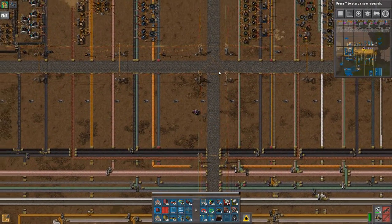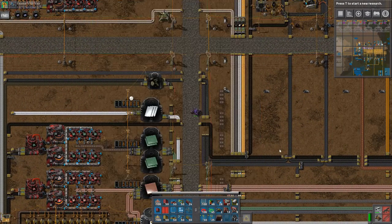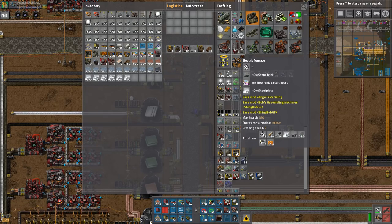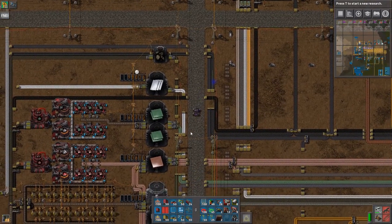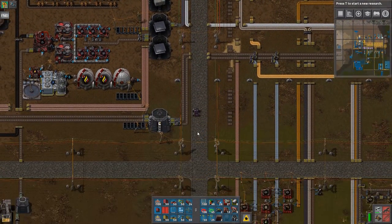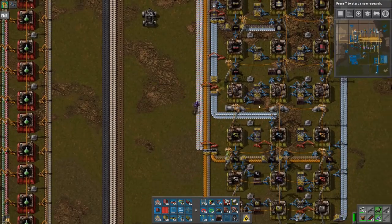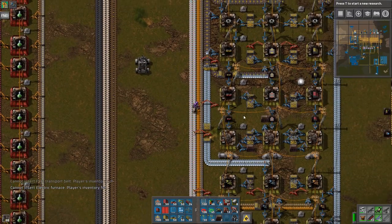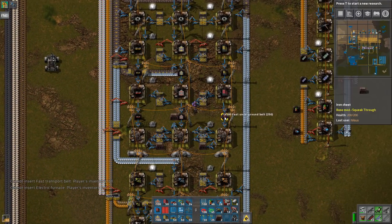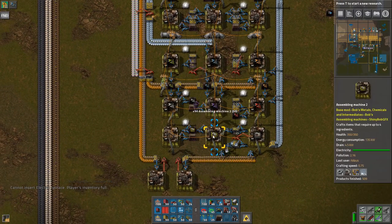They're just everywhere. That should be it — and then we need some inserters. Some blue inserters — that was the other thing we're missing. We are going to take all of this, yes please. Going in here — all of this, all of this, all of this. And not any more of these.